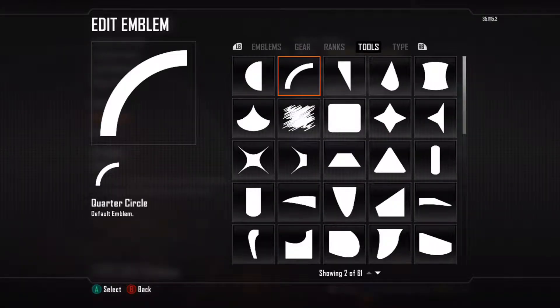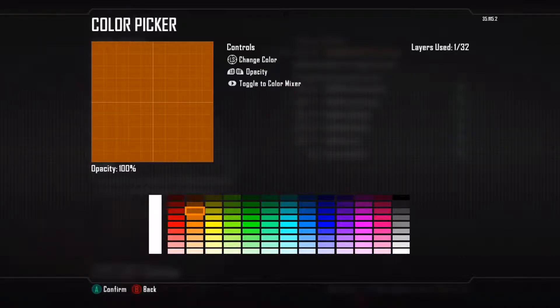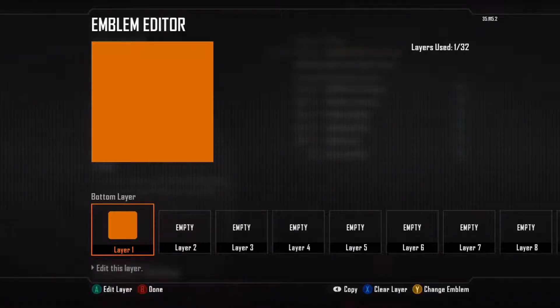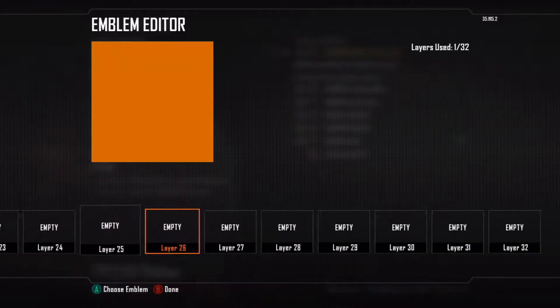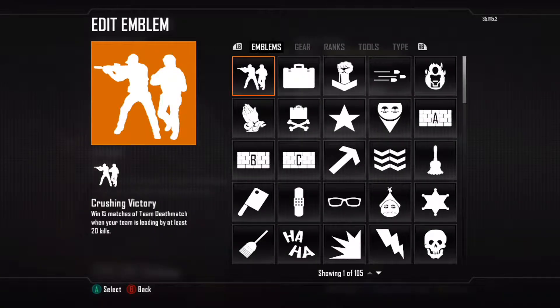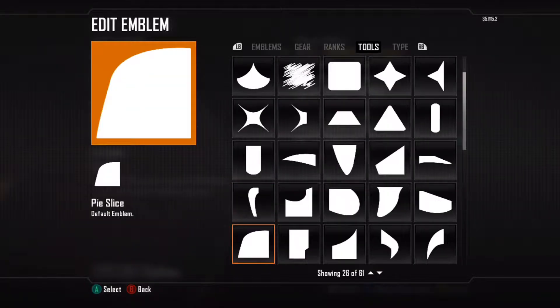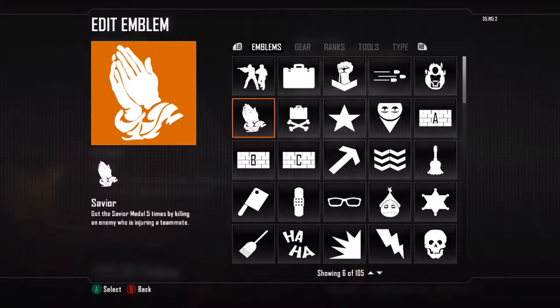First off, I'm going to start by selecting our background color. I'm just going to make it a random color — let's say orange — and we're going to put it at the very first layer so it's always in the background. Now we're going to add in the shading, because the shading will be overlaying everything else.